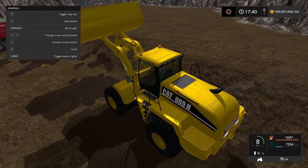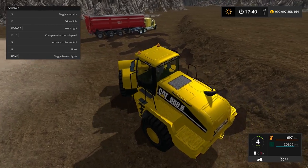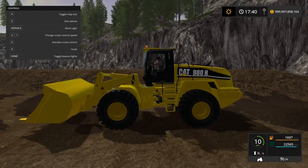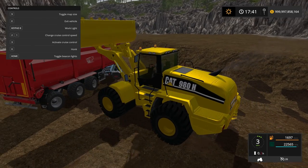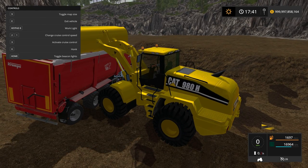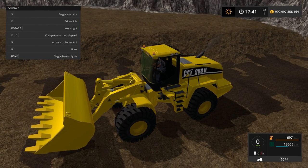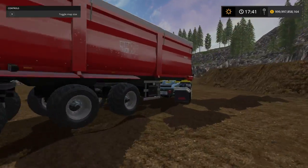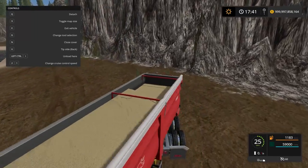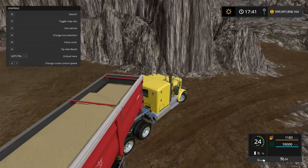It looks like we're filling it even with the bucket in the air, which is weird. I'm not used to these controls — to tip the load and dump it you slide left on this one, but usually you slide right. We're full. I'll drop the bucket down — this will be our last load. Jumping in the Peterbilt, we've got a pretty heavy load so we have to take it slower.